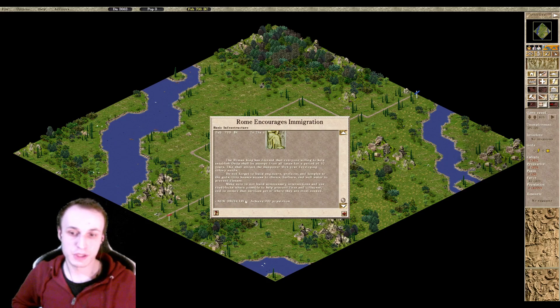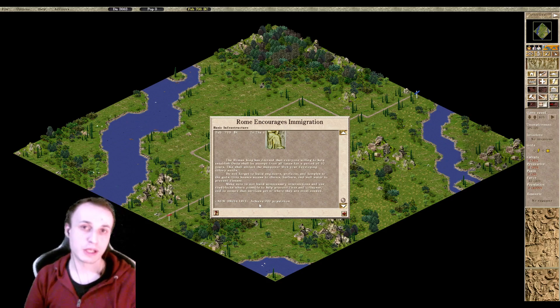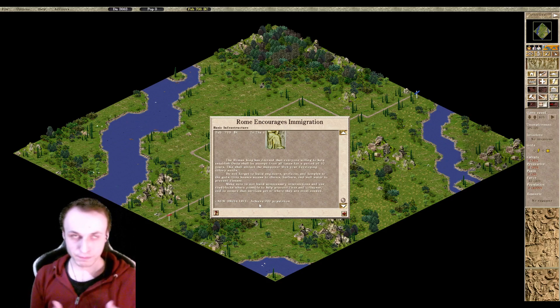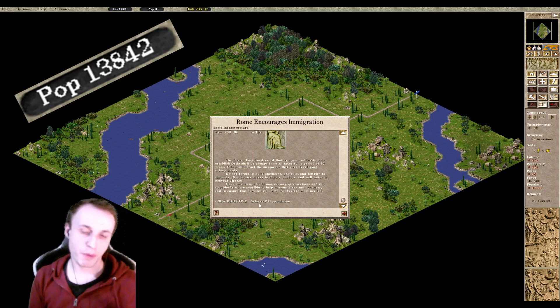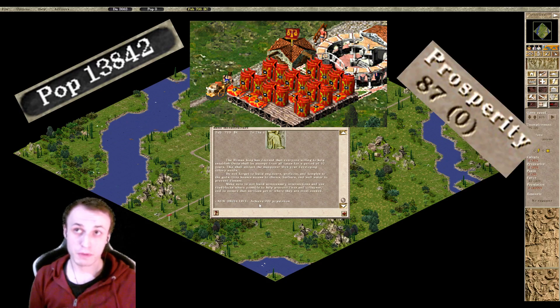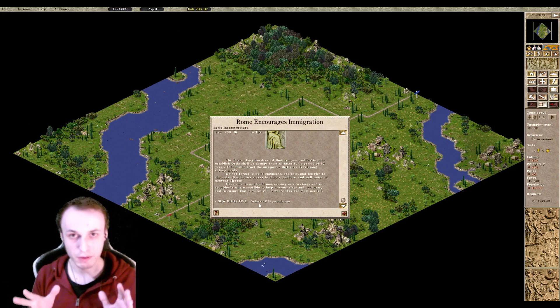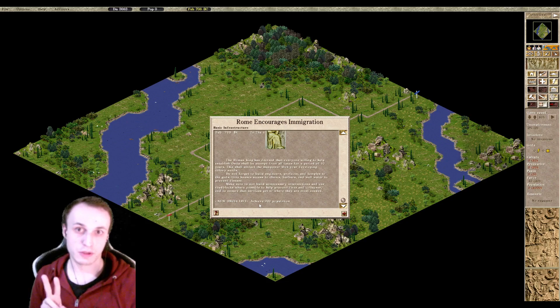It will always set your goals. In this case we have an additional objective which is 'Rome encourages immigration' and that is our first objective: achieve 200 population. These objectives are custom messages that tell you at the very bottom what you are tasked with doing. A lot of maps will have this in the campaign in Reconquered as well as custom maps made recently, where the map maker tasks you with a certain thing — it could be achieving a population goal, stockpiling a certain amount of resources, achieving prosperity, or numerous other things.